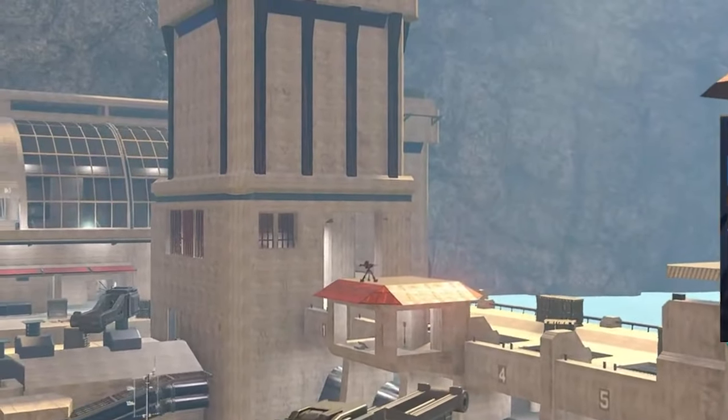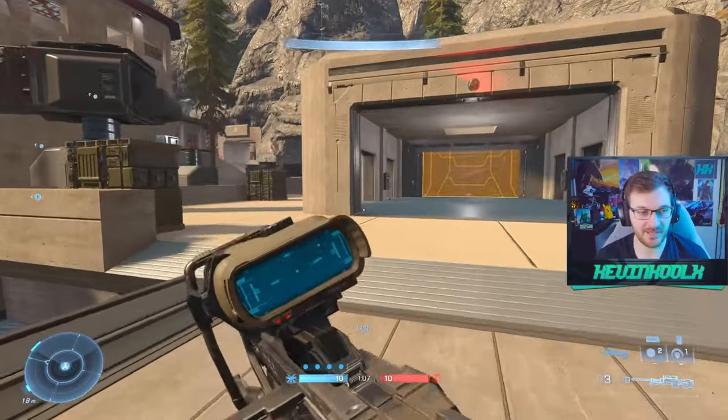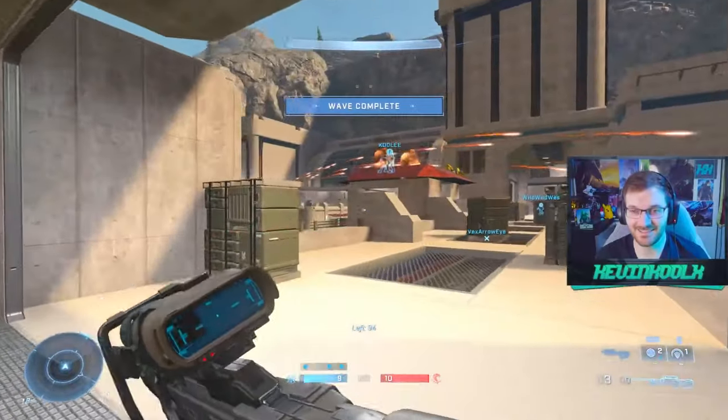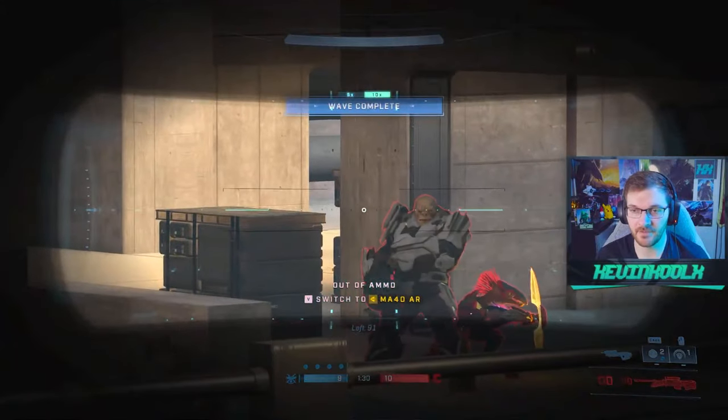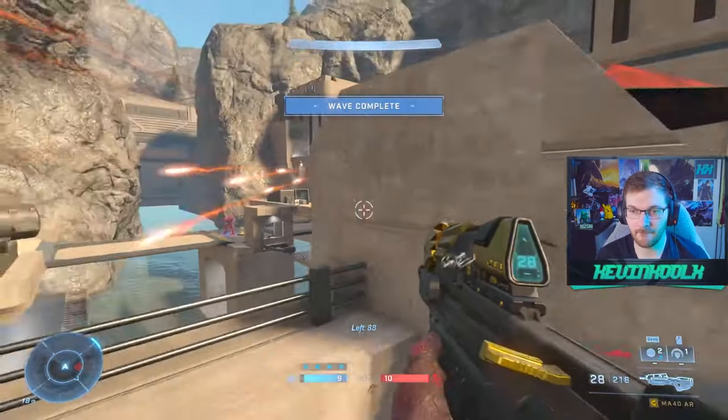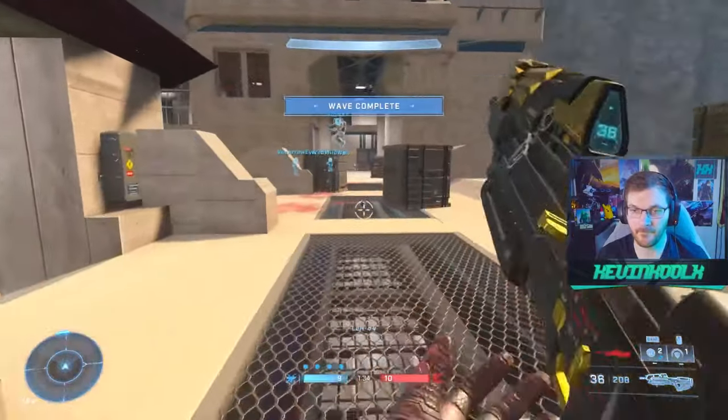The first map you absolutely have to check out is Sierra 117 Firefight. This isn't a 100% recreation of the section where you save Sergeant Johnson from the Brutes, but I think it was all improved for the functionality of the gameplay for Firefight. From what I've played so far, this is definitely one of the best maps for Firefight within Halo Infinite right now.